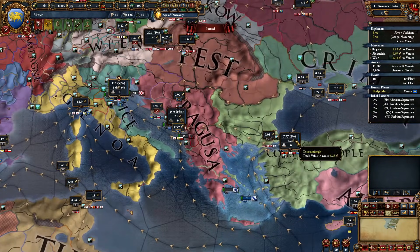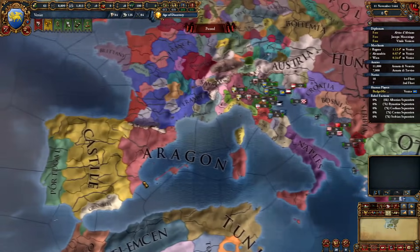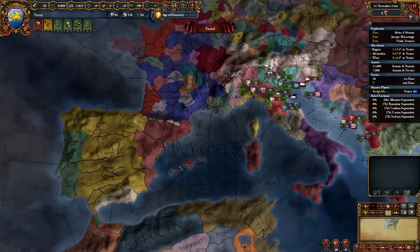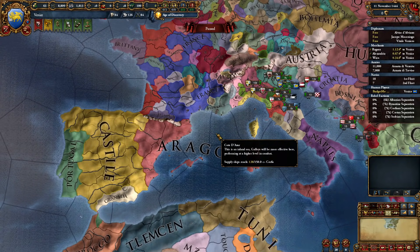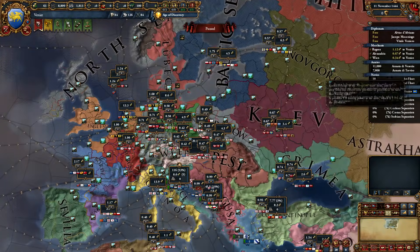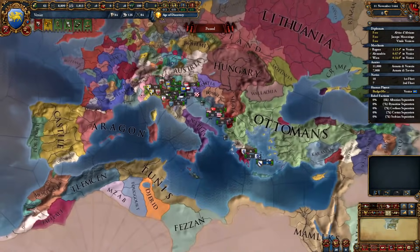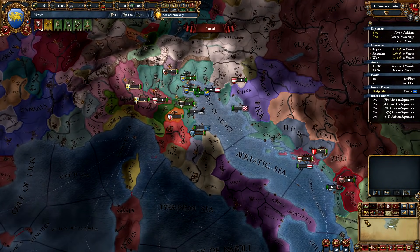Today we're going to be using the Ottomans within Constantinople, although I am beginning as Venice here as you can see. There are many other powerful nations you can do this same tactic with — it could be Castile or a Novgorod power — and I hope you can extrapolate this information to whichever region benefits you the most.